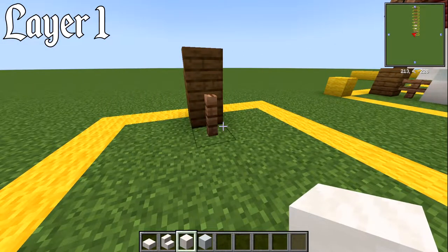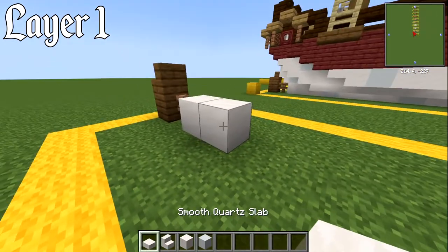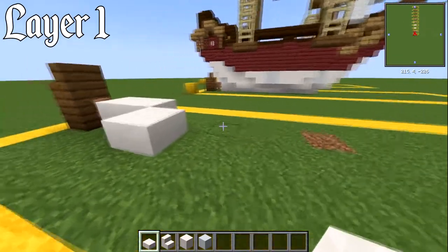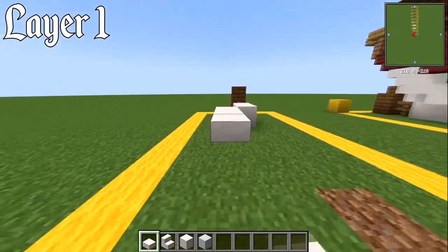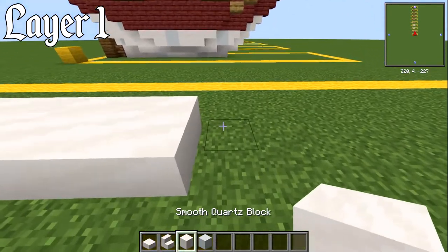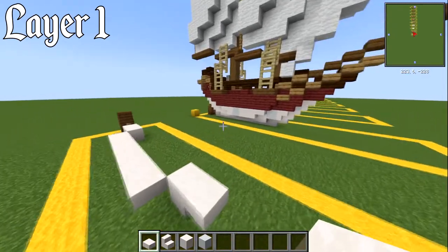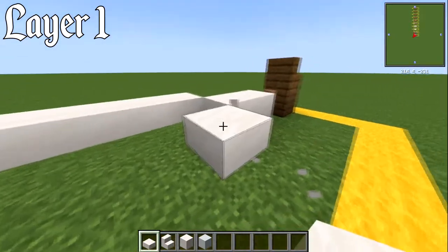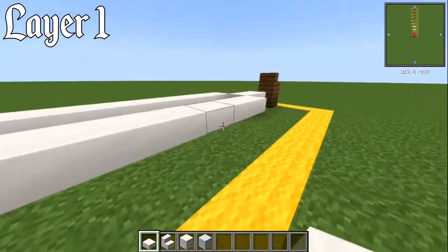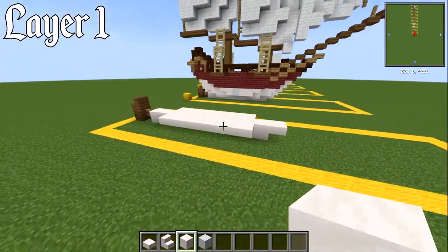With your smooth quartz block you're going to have a total of two blocks. Then out from this diagonally you're going to have an upper slab — there will be seven of those in a diagonal line. Then come in with one block and a slab on the front. Do the same on the other side to get that diagonal — seven slabs — then fill in the remaining space with blocks. That's it for layer number one.